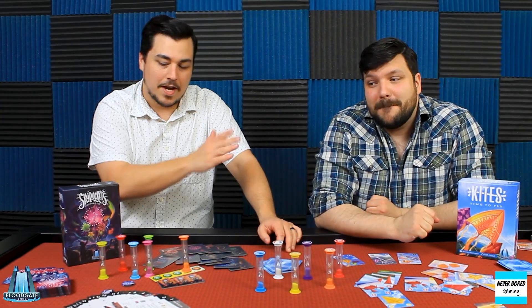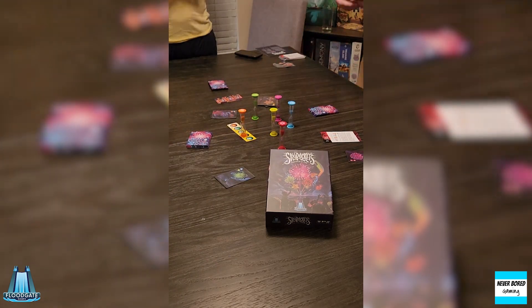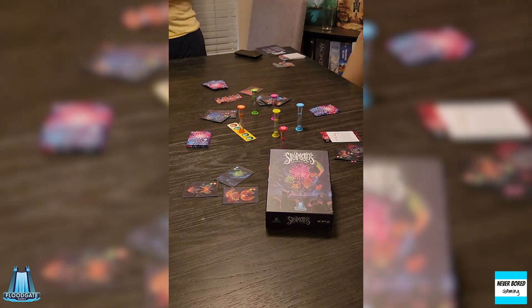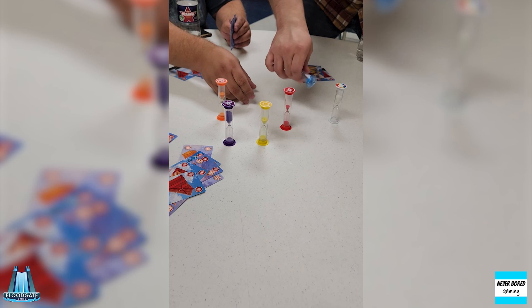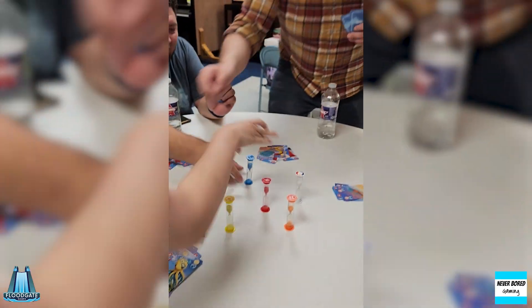So both these games — Kites and Skyrockets by Floodgate — the premise is you've got all these timers going simultaneously and you don't want any of them to run out. You're trying to get through essentially the cards in the deck, or in Skyrockets you're trying to get to the end of the track. In Kites you play cards, take turns to flip timers, so you have to keep an eye on which ones are running out and keep all the timers going.